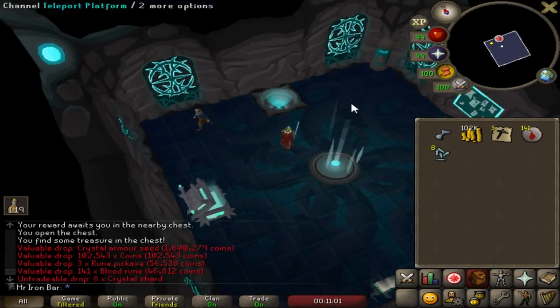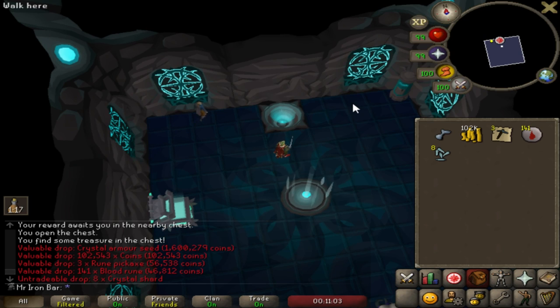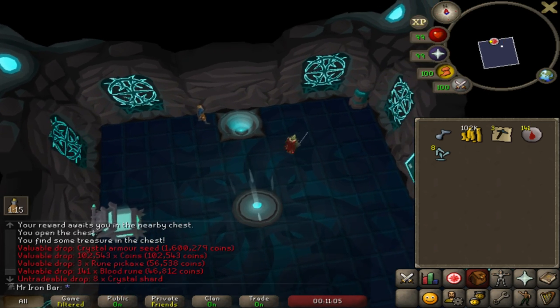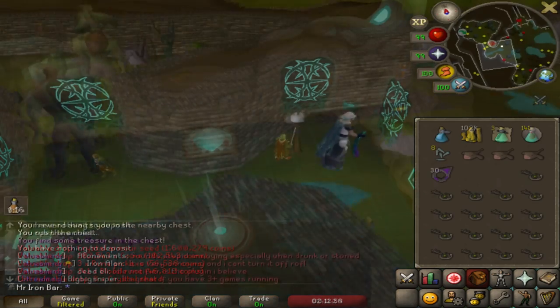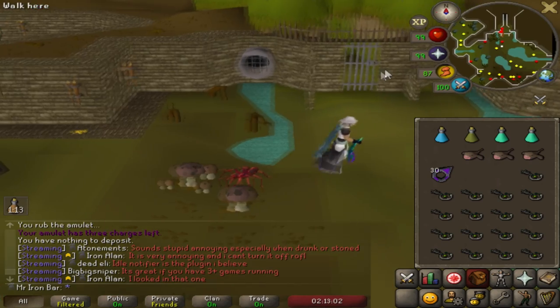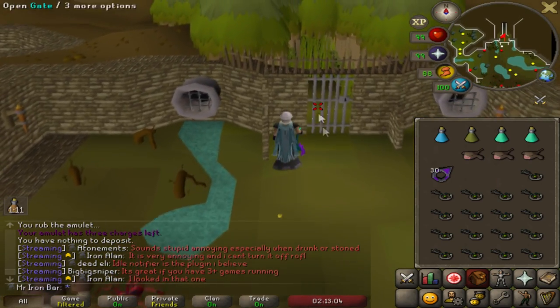Oh yes, that's amazing, bro. First kill of the day and I got my fifth crystal armor seed. Yes! That's awesome, bro. I am very happy with that. I just need one more seed — one more seed and I can create the crystal armor, all of it: the body, and then I have the full set. I have a great feeling about today.